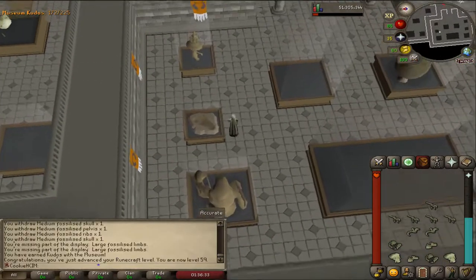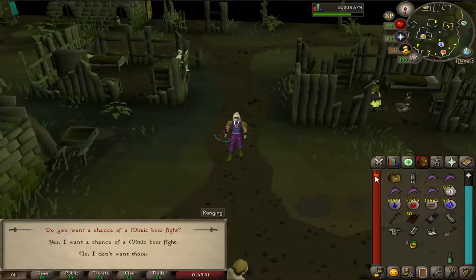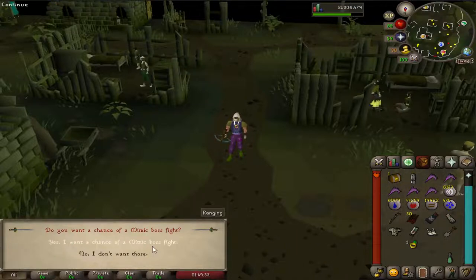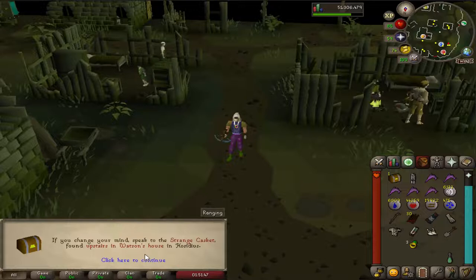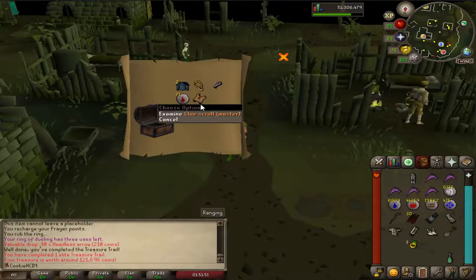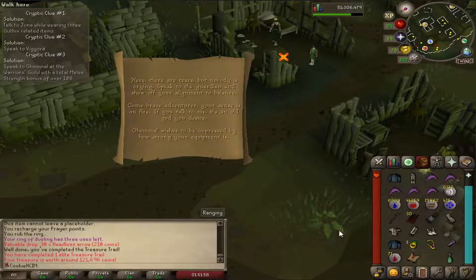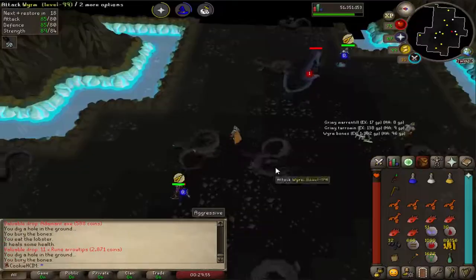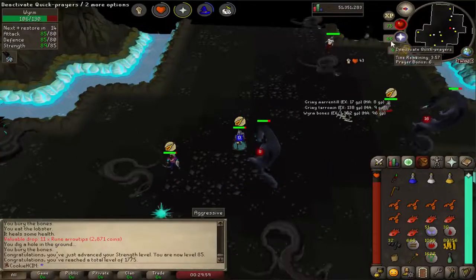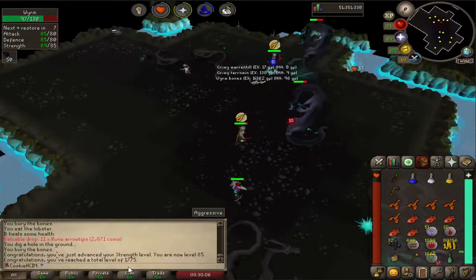Let's go complete the elite clue scroll! We finally managed to complete it — I can't remember if this is my first or second. What the hell is this? I'm gonna have to look this up quick. I think this time around I'm gonna say no and we're just gonna open it up — and we have a master clue! We probably ain't gonna be able to do this. It was our first elite clue scroll as well. Coming in with 85 strength and also 1,775 total levels — 1,775 total levels wasn't planned but yeah, at least I caught that.